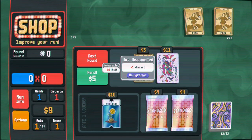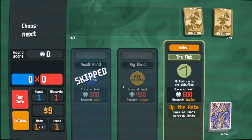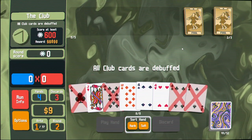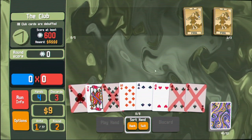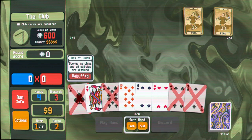Plus one discard - it's not even that good. I'm gonna save my money though, because I can't afford that joker, which is kind of what I thought was gonna happen, but I should be able to afford it here. No chips and all abilities are disabled, but they still count for the hand, right? So this full house is still a full house.